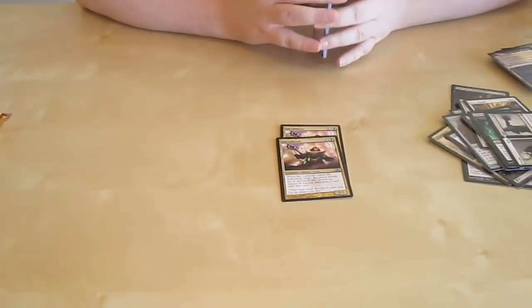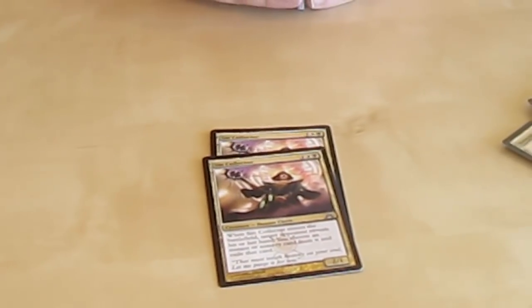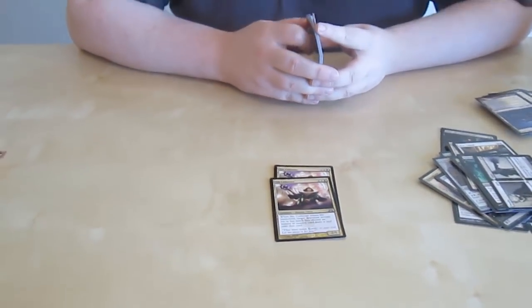Sin Collector — now this is an interesting card. It has a Tidehollow Sculler-like effect where you look at your opponent's hand, choose a non-creature, non-land card, and exile it as long as he's on the battlefield. I'm definitely intrigued by this card because I feel like it might have constructed playability, at least in the sideboard, depending on how the meta evolves.